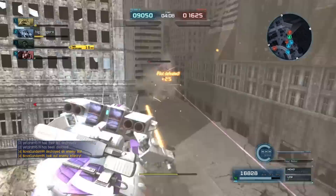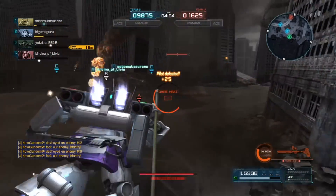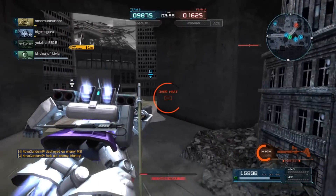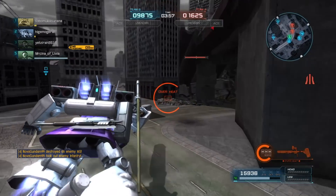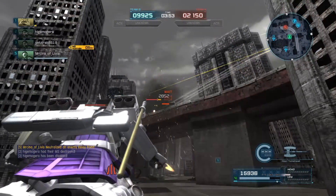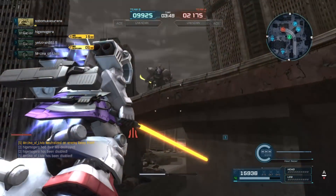There is a Blue Destiny here as well, so no wonder I was confused. The enemies managed to make up a few points — 9800 to 1600. This may well be a stomp, but it's going to show off what this unit can do really well. So let's see how it goes.